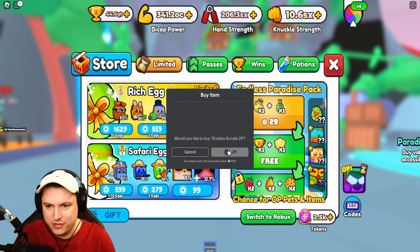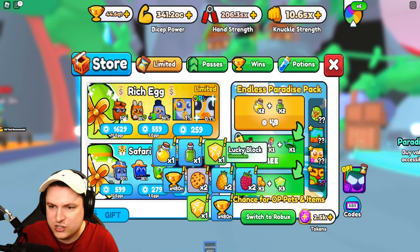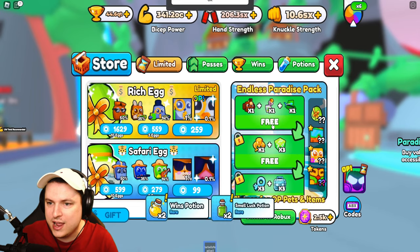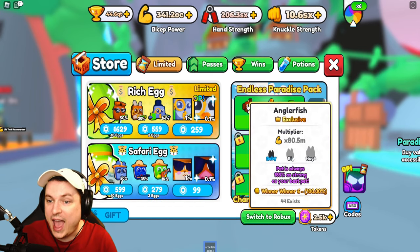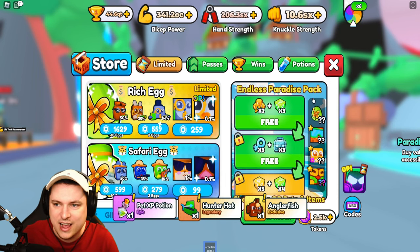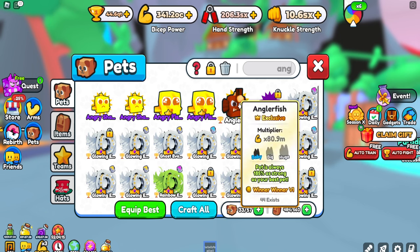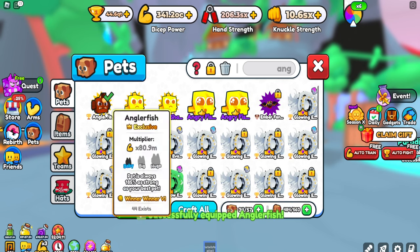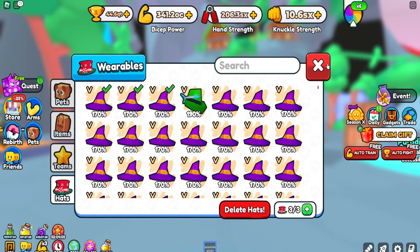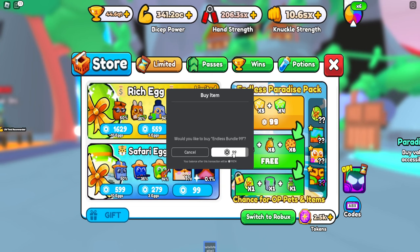I'm going to do a little bit of rolling — I don't want to spend too much robux, I'll spend about a thousand. Wait — I'm getting a hunter head from here for free! And a gotta-sell angler fish at 185. We're getting some really good things already. I got the hunter head, I got the angler fish as well — that's crazy. The angler fish is incredibly good too. And then the new hat: 190% hunter head.